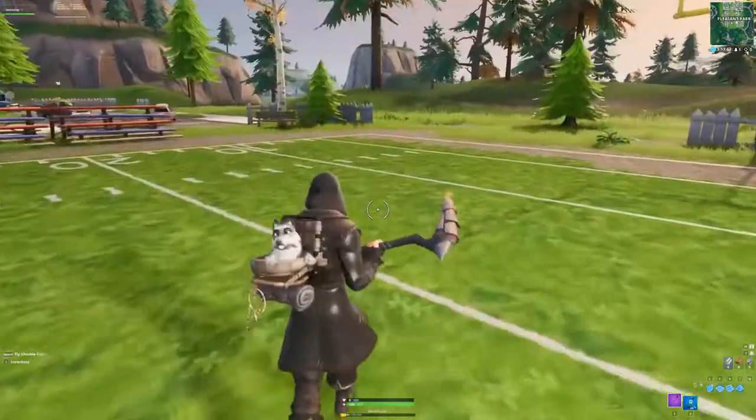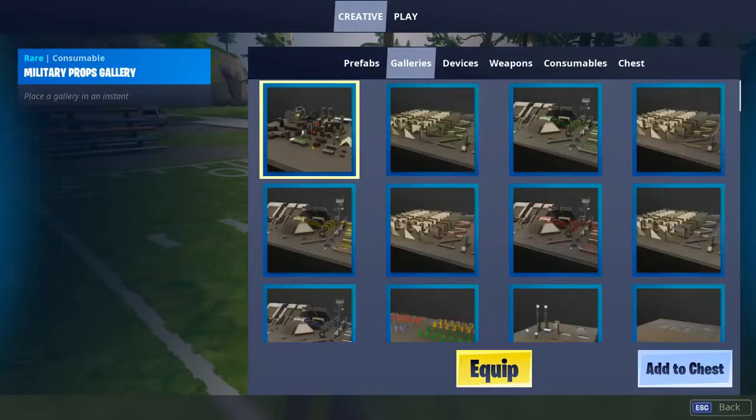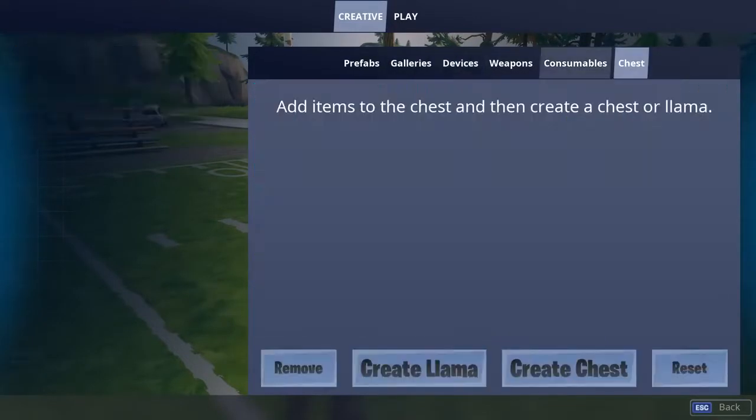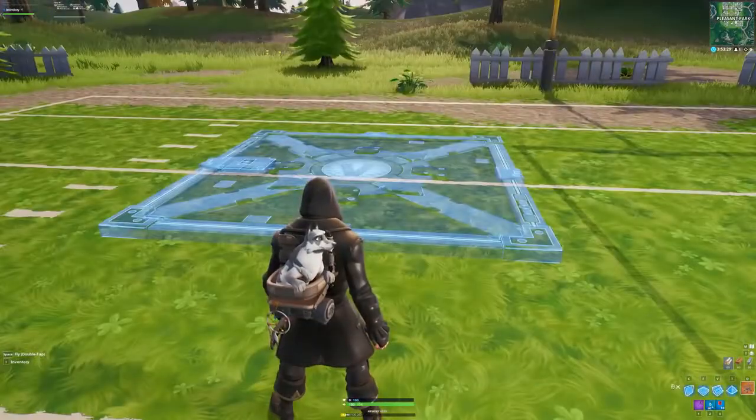For the third glitch, I'm going to be showing you how you can bypass the sky barrier in Fortnite. You have to make sure that you are on the creative island with your phone. Then go to devices, pull out a shopping cart, and also get some balloons from the consumables tab. Then place your shopping cart down.